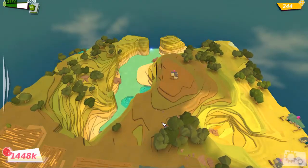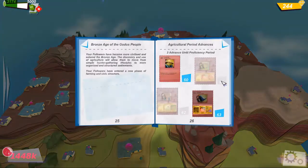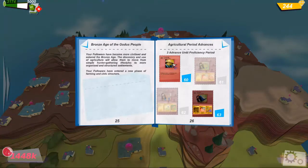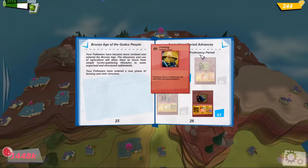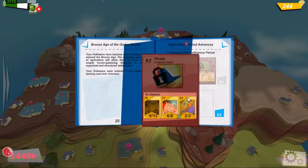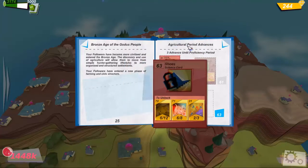Here's a quick run through of some of the new cards you get in the Bronze Age. Farming is the most important one because that's how you advance. There's stuff like shoes - I don't really know why this is in it, it just makes your followers run faster. One thing I've noticed is it takes an enormous amount of resources, which you can buy with the gems you create. It takes a lot longer to advance in this era than the primitive era, which is understandable.